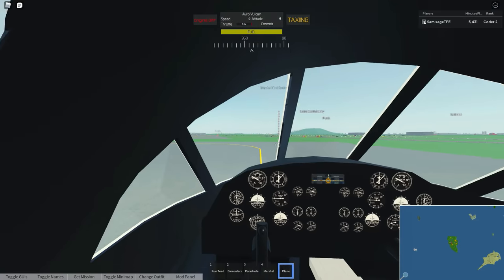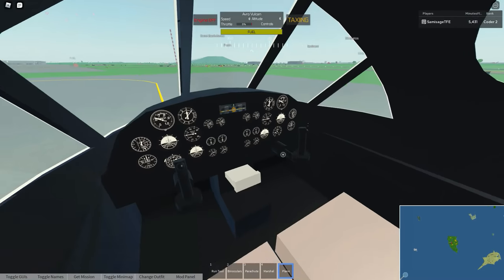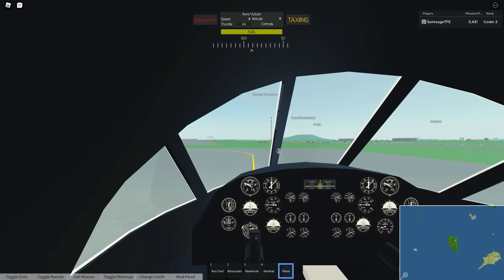You'll find that a Plane HUD pops up at the top of your screen. Before we start the engine, you can use your mouse wheel to zoom in and out, and if you scroll all the way in you'll be in the Cockpit View, where you can hold down right-click on your mouse to look around. You can press the Controls button near the top of your screen to see a list of controls.